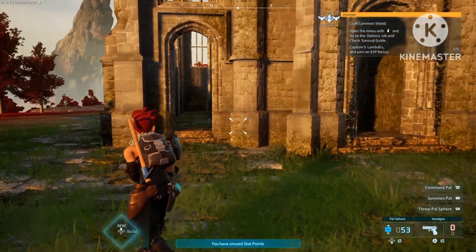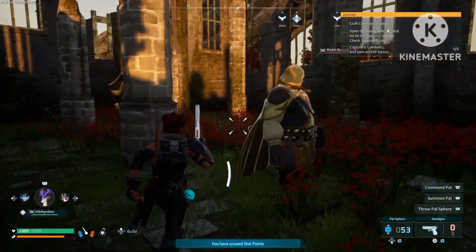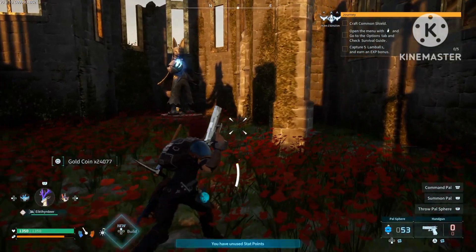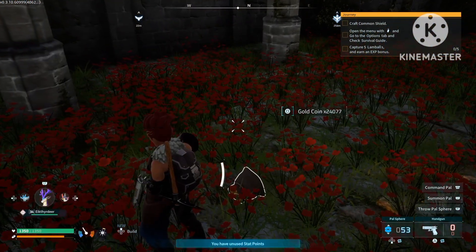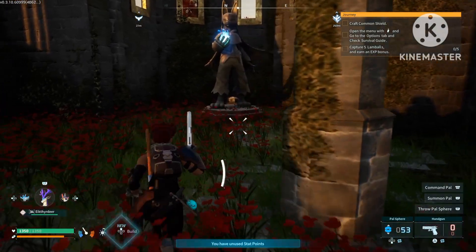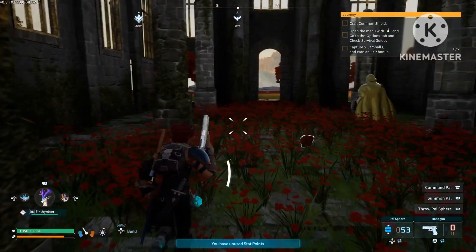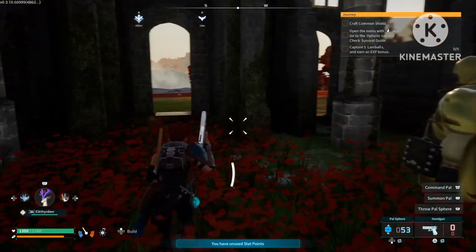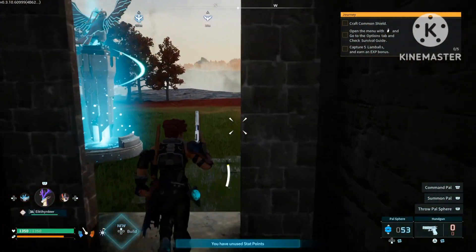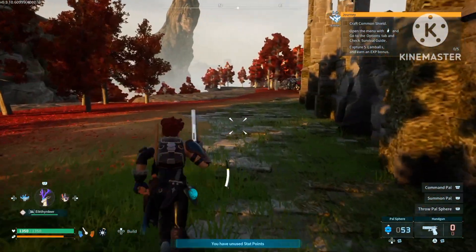Okay, so now we're at the Desolate Church. What I want to show you is not really hidden inside the church — there is a trader in here you might be interested in, but other than the trader there's nothing really inside. There's a statue, but the secret lies right behind the church, so I'm just gonna run all the way around and show you guys.